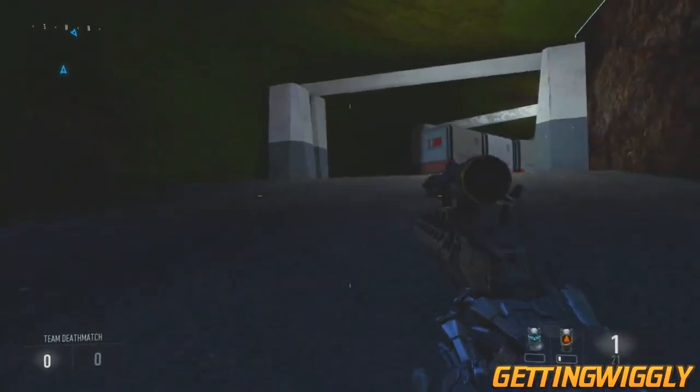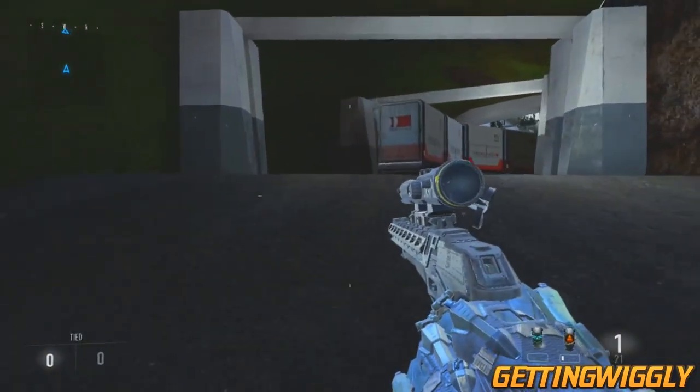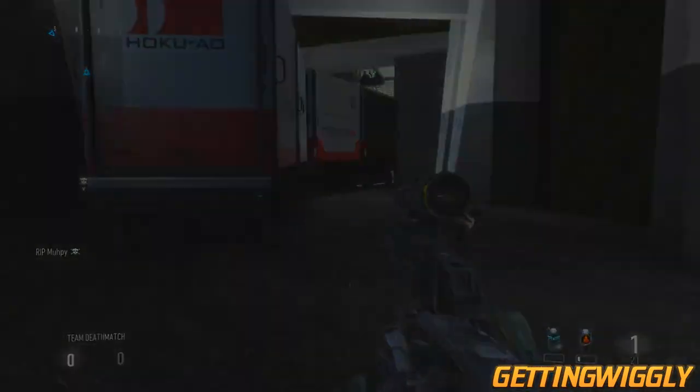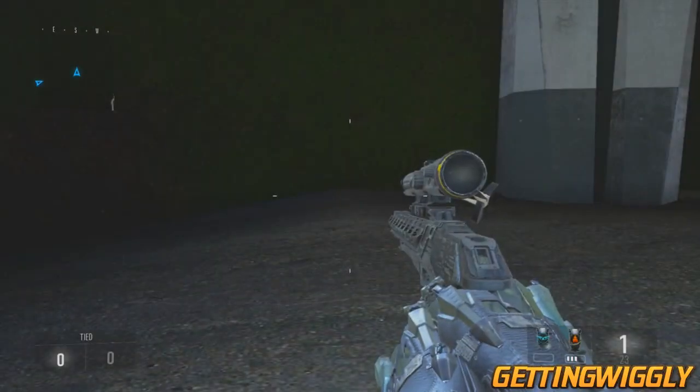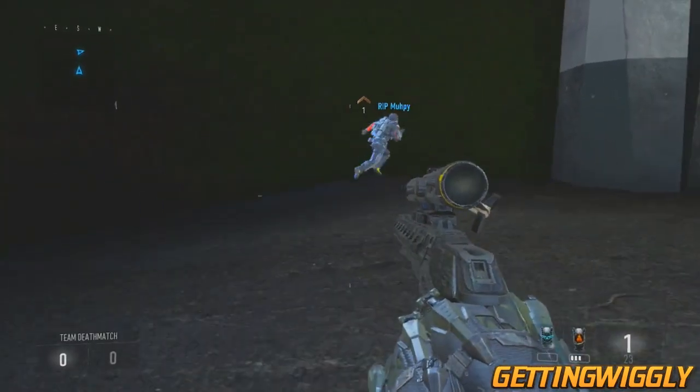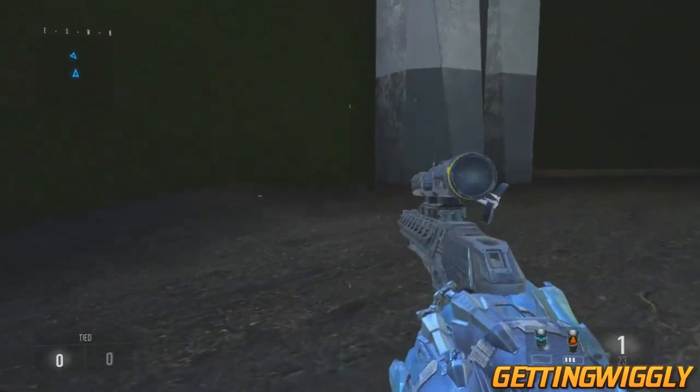Once you drop down, you're going to find yourself inside this small little tunnel outside the map. One of the walls is going to be completely green. Have your friend walk up towards that wall, near the tall pillar right next to it, and he's going to drop down and fall to another level.